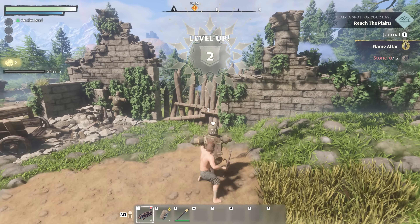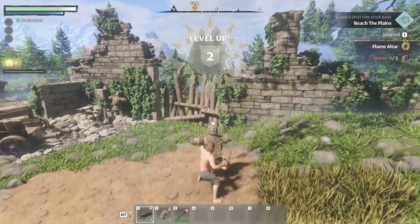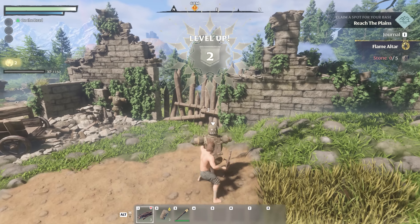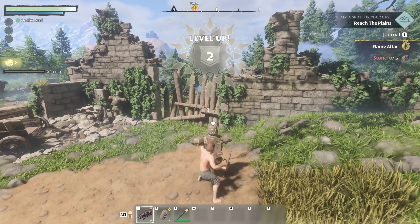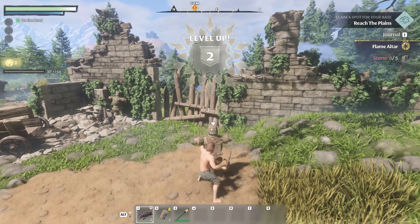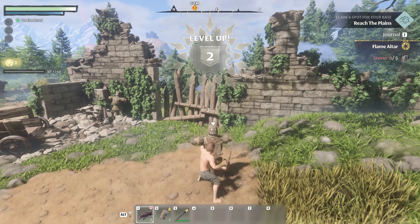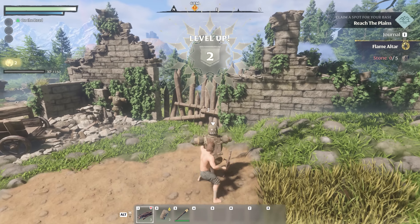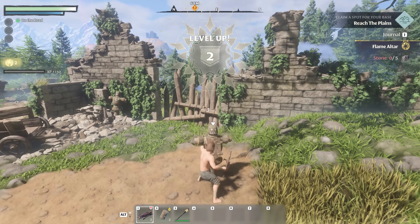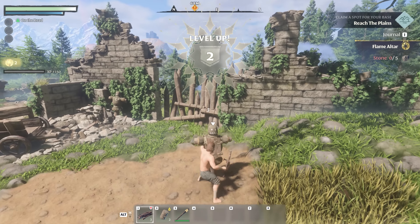It looks like the survivor is inside this grim and foreboding looking building — maybe it's come under the shroud's influence. Bushes can conceal you — you can crouch inside them to sneak up on enemies. I spot an enemy and do some sneaking with the club. Got a backstab. But this guy has some really cool-looking weapons — and whatever they are, they killed me pretty fast. Let's respawn by holding E.